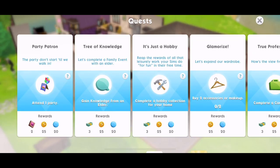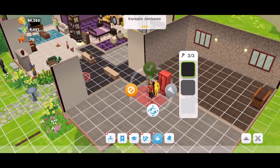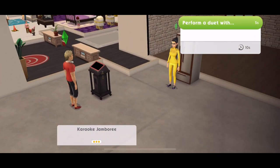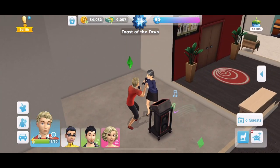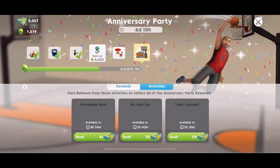Let's collect those balloons. We got the quest bonus reward — we have got the karaoke jamboree! Let's get that and take a little look. Here's the karaoke jamboree. Let's place it down and see what we can do — we can perform a duet with someone. That's the prize for completing the quest.